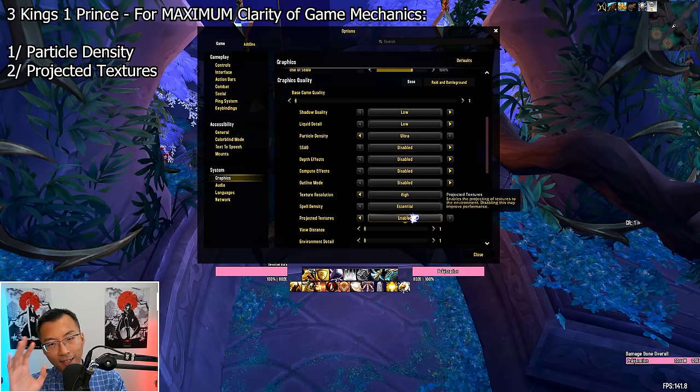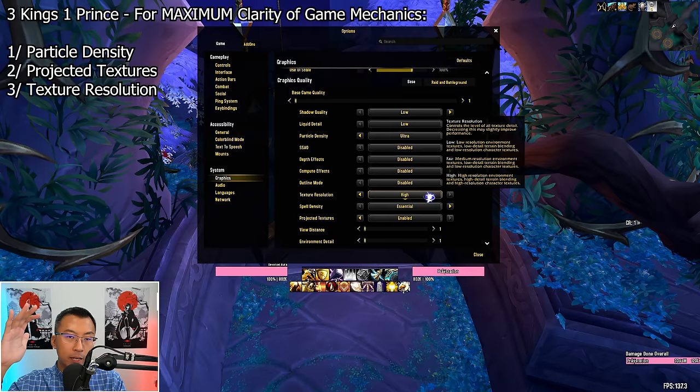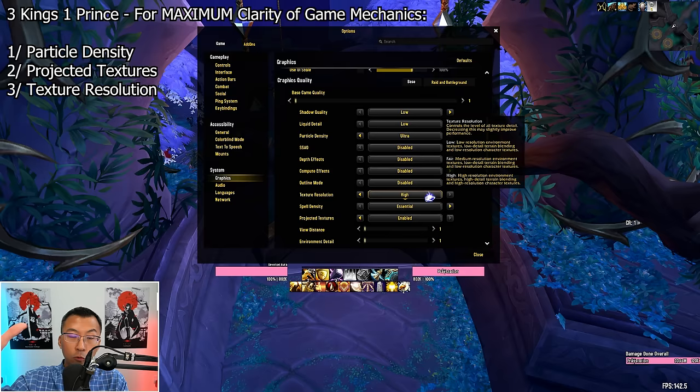The third king: Texture Resolution. This setting determines how clear and detailed everything in the game looks — lowering it makes everything start to look blurrier and less defined. Always keep this on the maximum highest setting because it directly impacts gameplay mechanics: the visual cues for spell effects and certain AoE ground effects you need to move into or out of during fights are way more noticeable at higher resolution. Set this too low and those pesky fires or bad puddles on the ground will blend into the background. This slider does not impact FPS much at all, so crank it as high as you can.